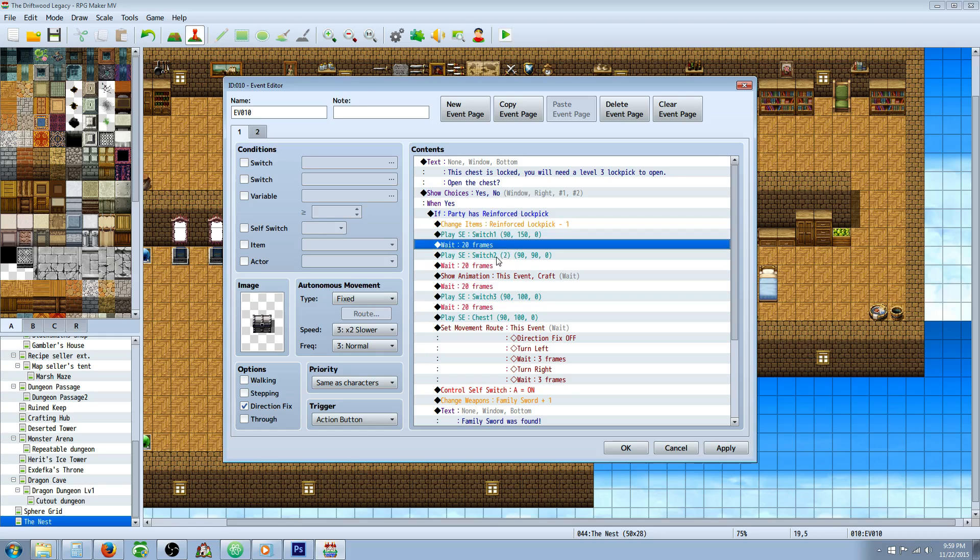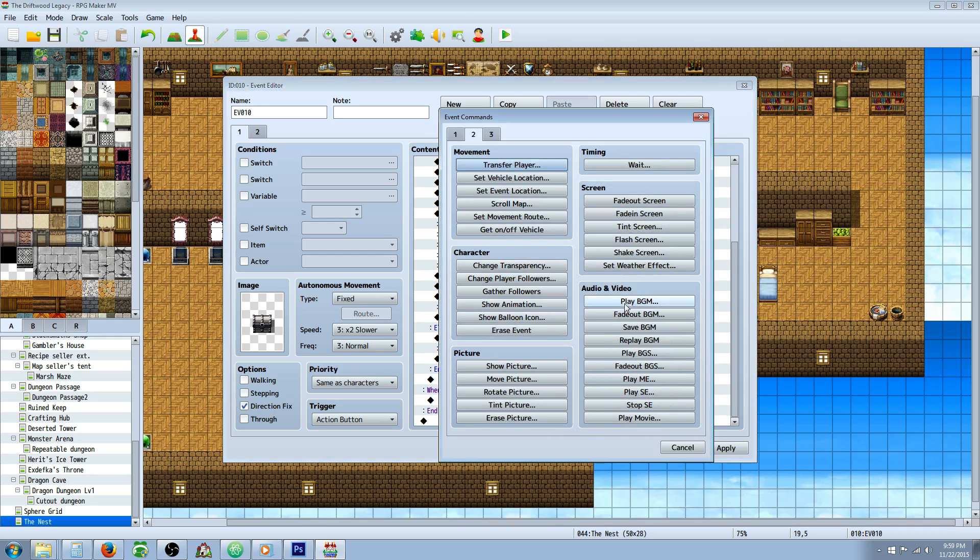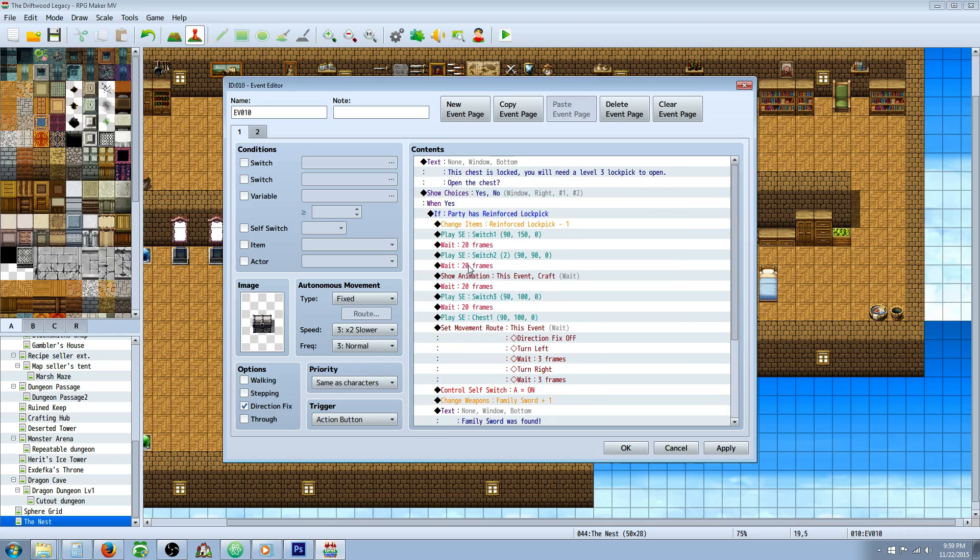Underneath this, it's up to your creativity what you want to do. You can play a sound effect and then use wait frames — it's on tab two under audio and visual. Play sound effect SE right here, and the wait command is right here. The number tells you how many frames — 60 frames is one second. So this is: play this sound effect, wait a third of a second, play another one, another third of a second, play an animation, wait a third, play another sound effect, and so forth.